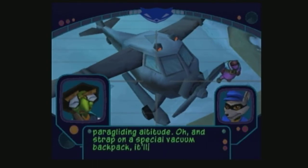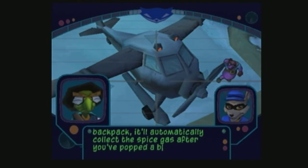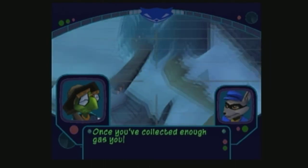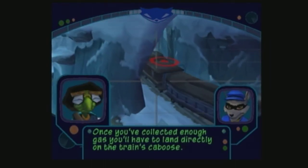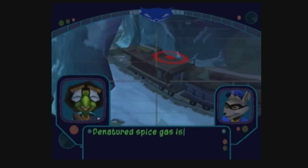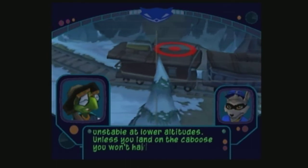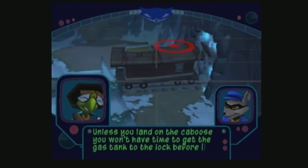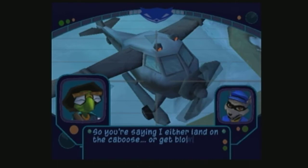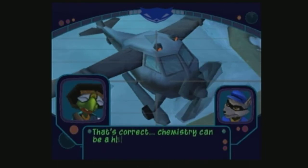Strap on a special vacuum backpack — it'll automatically collect the spice gas after you pop the balloon. Sounds like fun. Once you've collected enough gas, you'll have to land directly on the train's caboose. Why directly on the caboose? Spice gas is very unstable at lower altitude. Unless you land on the caboose you won't have time to get the gas to the lock before it blows up. So you're saying I either land on the caboose or get blown to bits? That's correct — chemistry can be a harsh mistress.